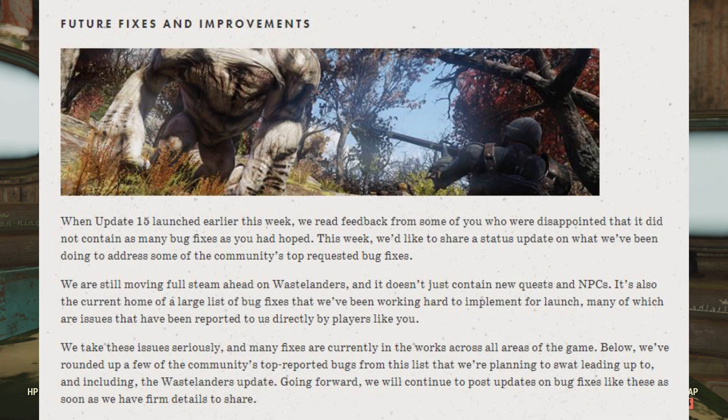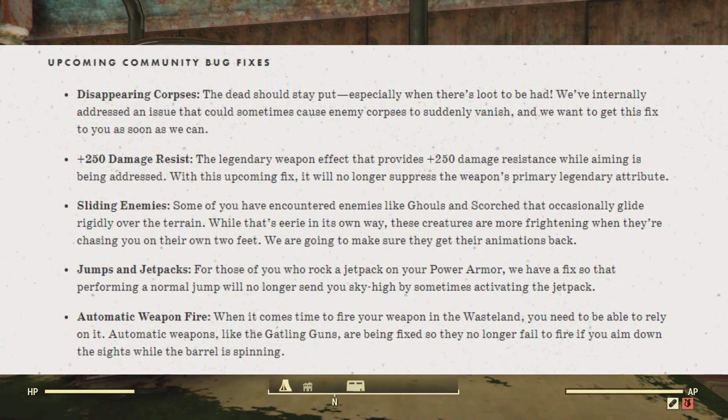Below, we've rounded up a few of the community's top reported bugs from this list that we're planning to address leading up to and including the Wastelanders update. Going forward, we will continue to post updates on bug fixes like these as soon as we have firm details to share. Here's a list of upcoming community bug fixes.